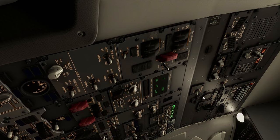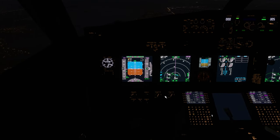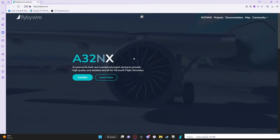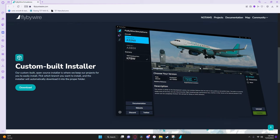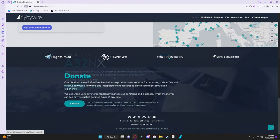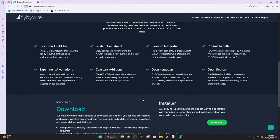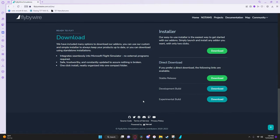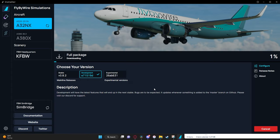For our following two add-ons, you can get these from the FlyByWire installer. These two add-ons are the A32NX mod by FlyByWire and FSLTL. The A32NX upgrades the default A320 by a long shot. It features a custom MCDU, working printer, realistic sounds, and an EFB which can calculate landing distance, and so much more. I highly recommend downloading this mod if you haven't, as it is truly amazing.